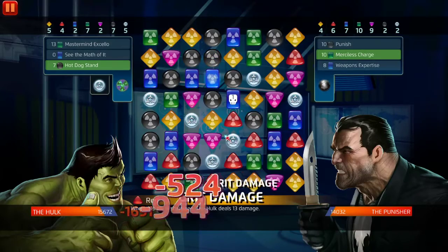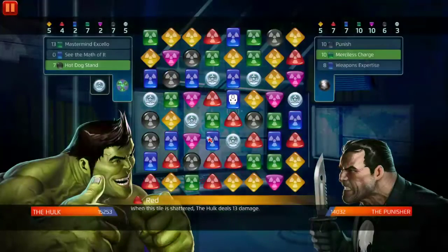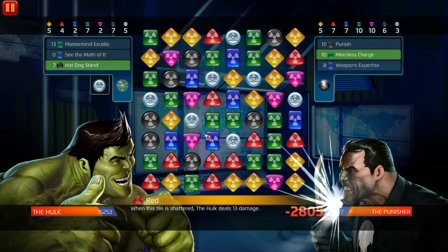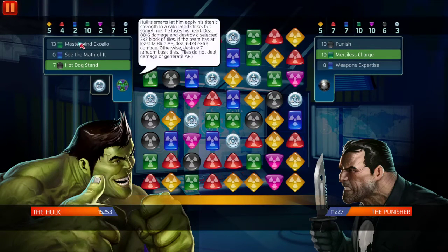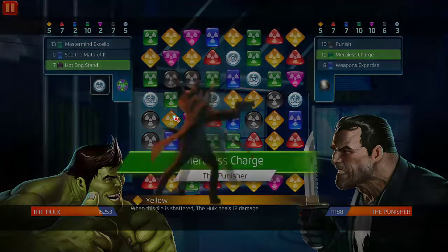Alright, so we got hot dog stand. We're going to have that at the back burner if we go below 10k health. We only got two blue - we want to get that single target nuke damage, but it's not the perfect time to use hot dog stand.